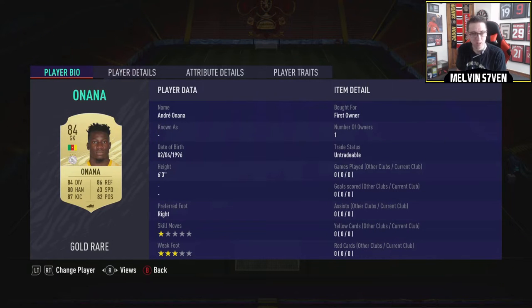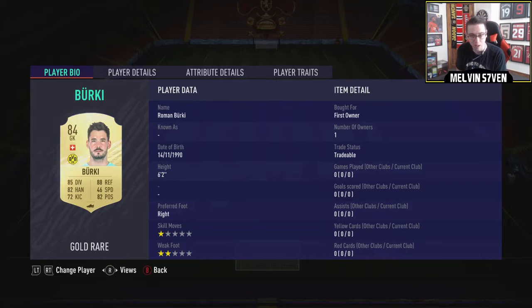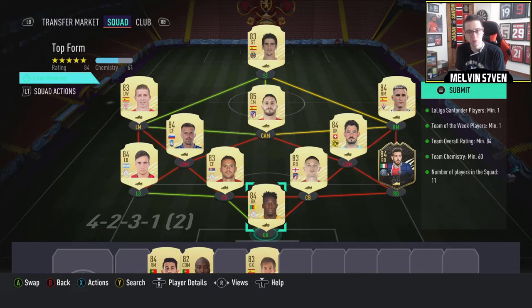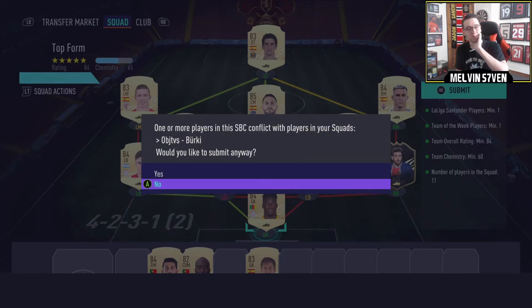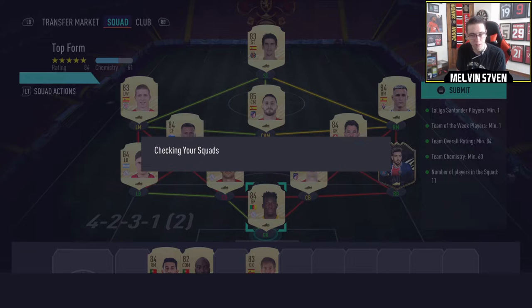Most of the players I've got here are untradables from two-player upgrades. I bought Florenzi, the inform, for £14.5k because you do need an inform player. Then Barcoke, who I bought for £8.5k, so a grand total spent there of £22k plus, of course, the untradable value of players I haven't sold.